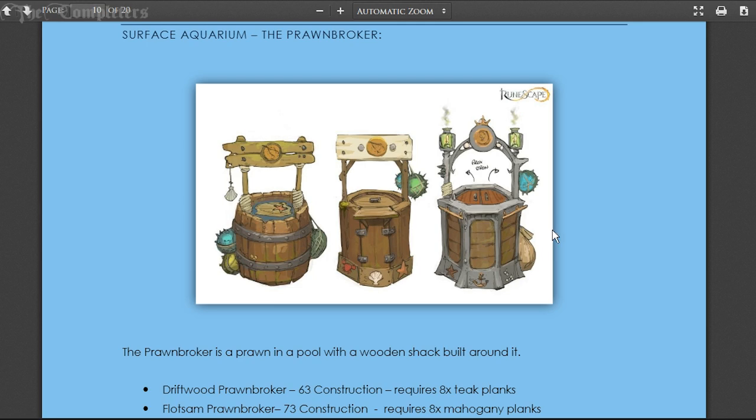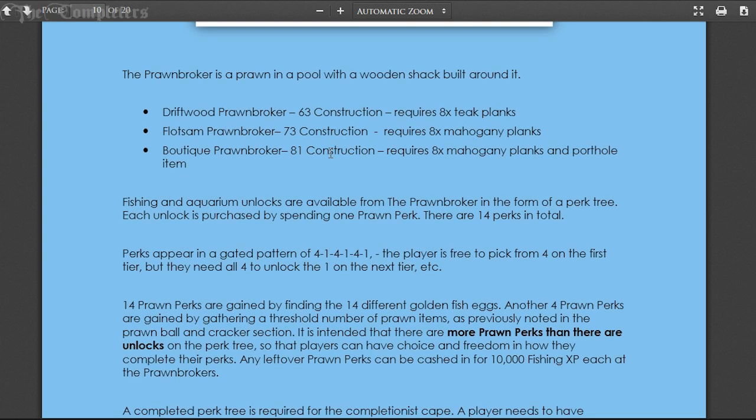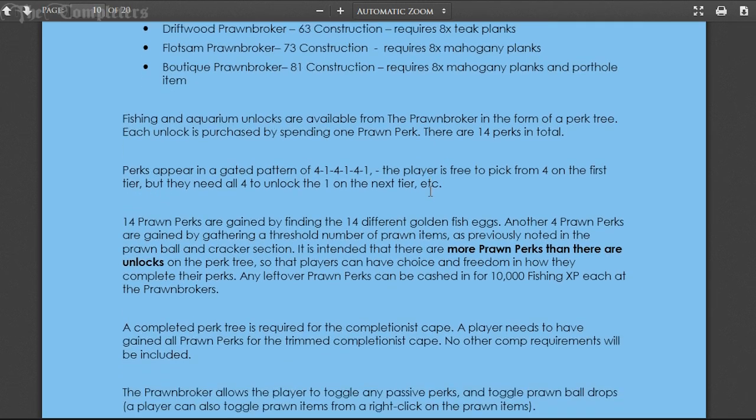The prawn broker can be built at 63 construction, then upgraded at 73 and 81. Fishing and aquarium unlocks are available from the prawn broker in the form of a perk tree. Each unlock is purchased by spending one prawn perk and there are 14 perks in total. Perks appear in gated patterns of four, one, four, one - the player can pick freely from four on the first tier but needs all four to unlock the one on the next tier.